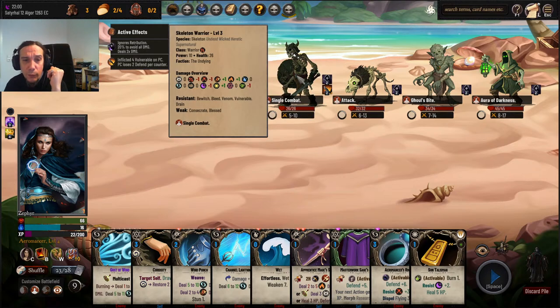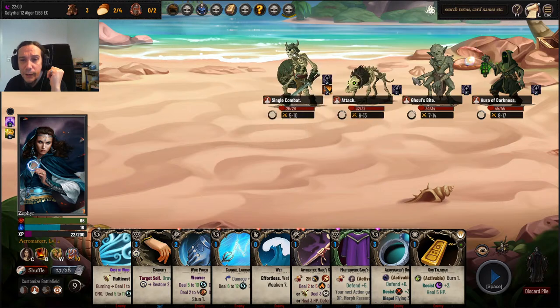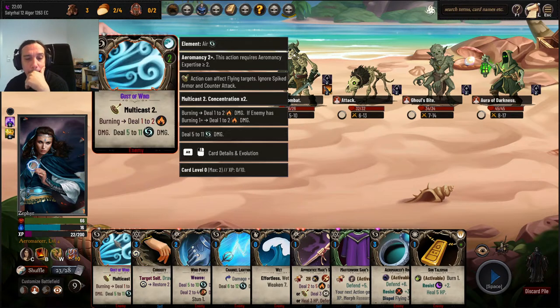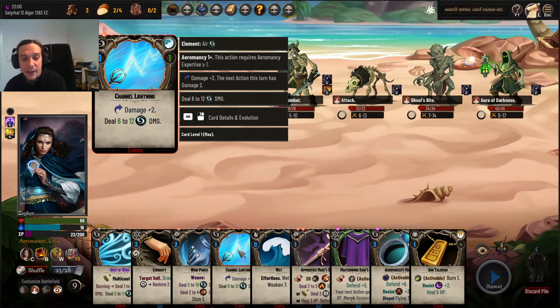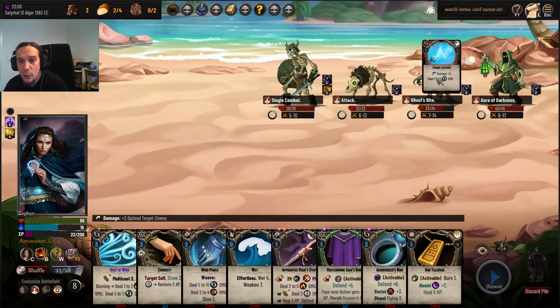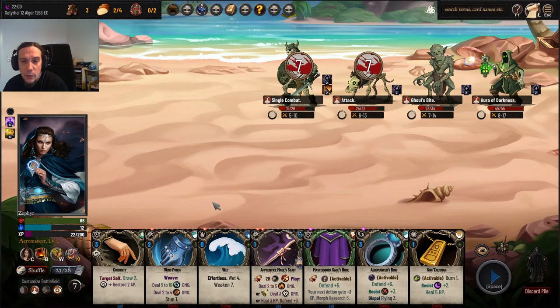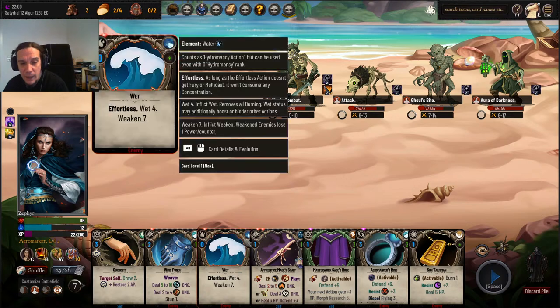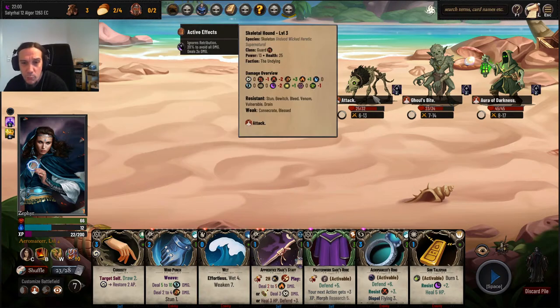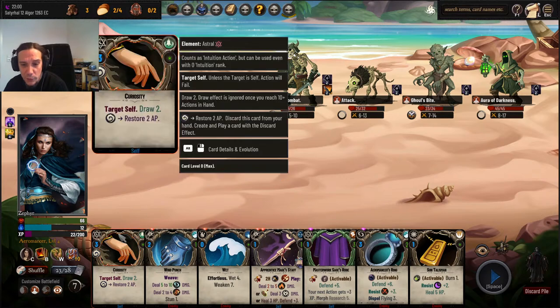Immunities against vulnerability — that sucks a bit, but everything else is okay. No lightning or water resistances. Channel lightning — that's exactly what I wanted. First off we're going to go for a channel lightning, then let's go for a Gust of Wind, which will be multiply enhanced by the synergy. In my imagination that was a lot more impactful, but whatever.